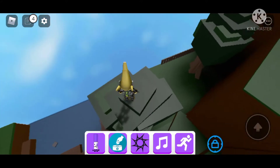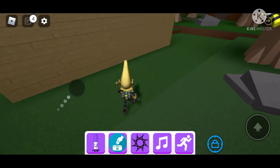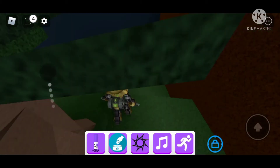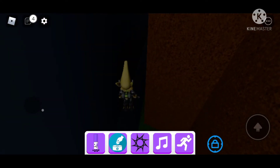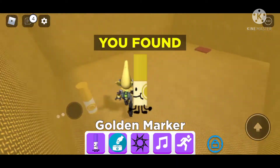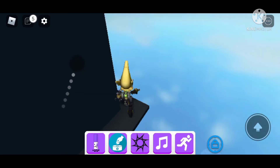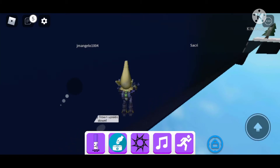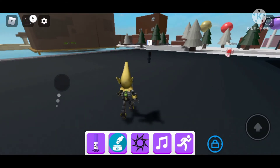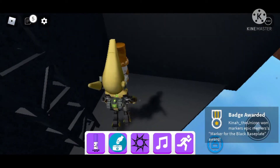The red one is in the factory. And this is where you get the golden marker — it's right over here, just get it and boom, golden marker. Here's the red marker over here. I know how to get this next marker but I don't have enough time so I may do it in a short. This is where you get the marker for the black blaze plate, and this is where you get the zan wood marker.